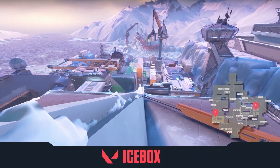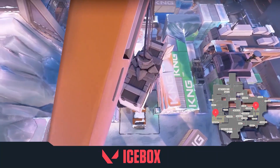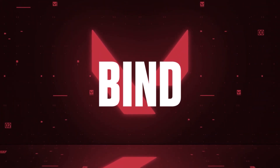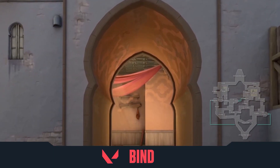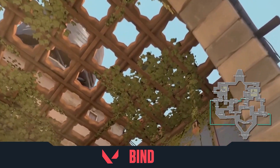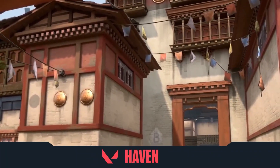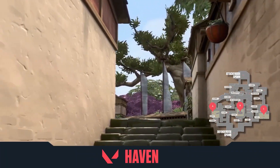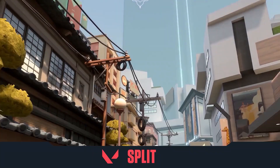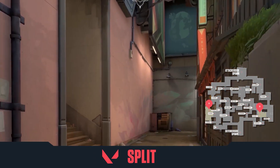Icebox is a complicated map — the A-side is congested and the B-side is comparatively open. Bind map is unique because it has a teleportation portal. Haven map is almost a CS:GO ripoff — it has 3 sites: A, B, and C. It is a contrasted map with no open areas or open spaces.